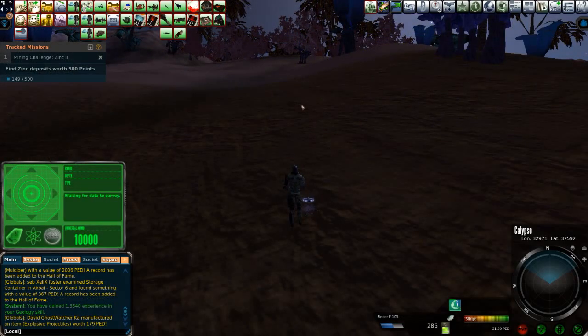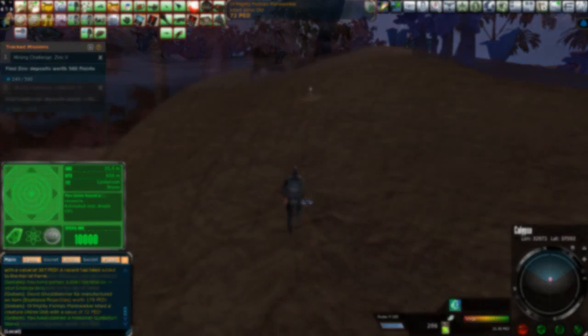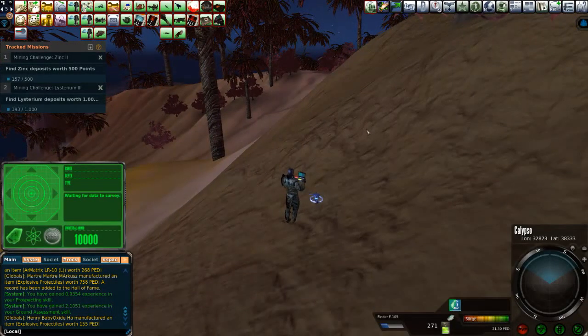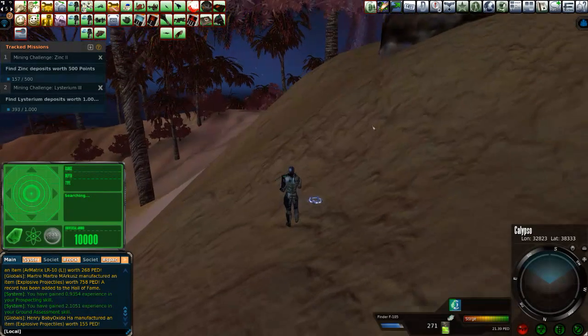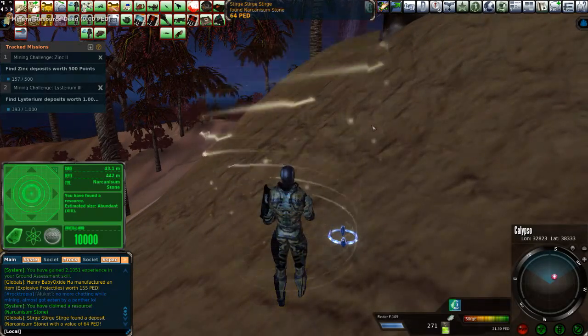I love mining. One other thing you're going to find out here if you're just jumping around is Listerium, and quite a bit of it. Keep that in mind — it's another one of the resources. But Nark is really the secondary resource that's interspersed amongst the zinc.